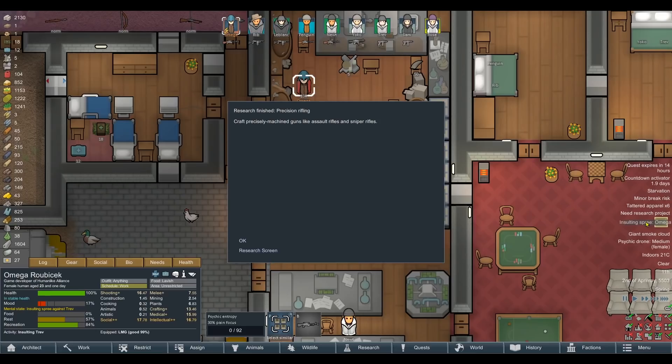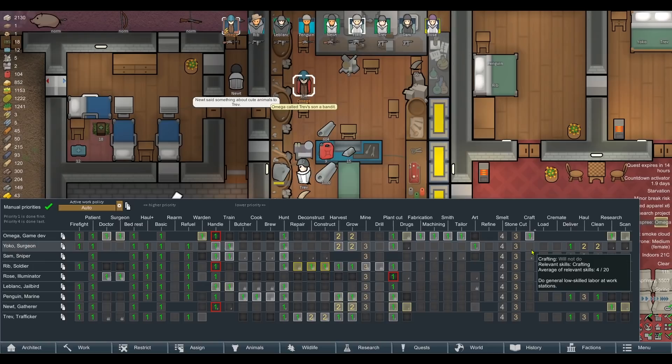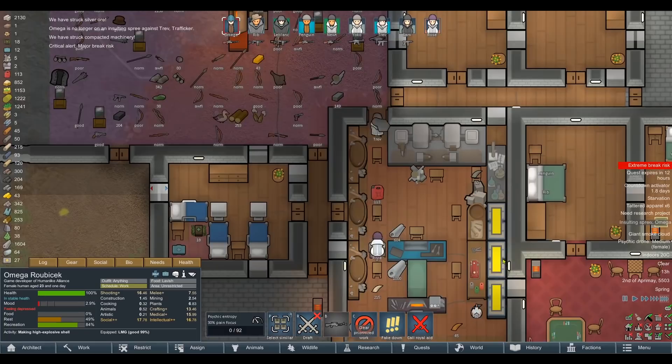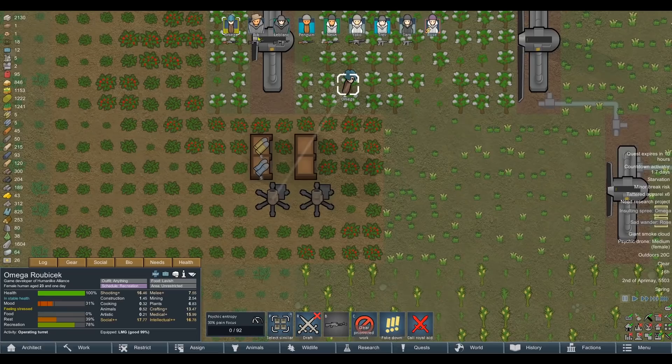Save waiting the 2-whatever days for them to wake up naturally. Precision Rifling is done — right on cue, Omega has also started having a mental breakdown. Any other good crafters? Oh man, Jacob was a bigger loss than I realised. He was a mediocre crafter at skill 8, but that's very special when your next highest skill is 4. How many shells did we make? 3. The mod makes mortars affected by Intellectual rather than Shooting, so we'll wait for Omega to stop being a mess. Let's get you working on the machining table.